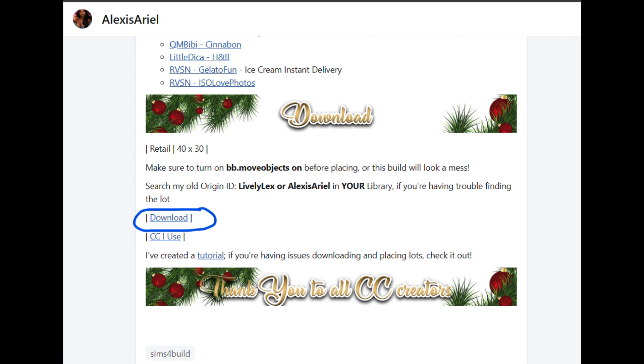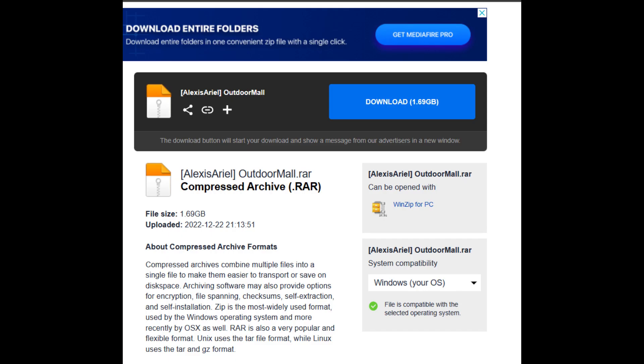After you're done downloading all of those links, you're going to go back to the main page and under Download, choose the Download option. She uses Mediafire for her build so it'll direct you to that page. You click the Download option and it'll download to your Downloads folder. With Mediafire, it does pop up an ad every time, so just close out the ad and choose to download.